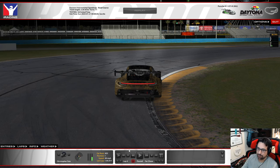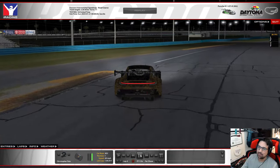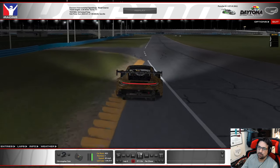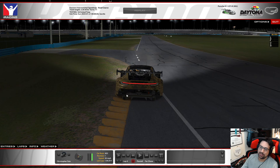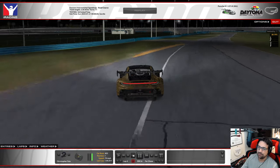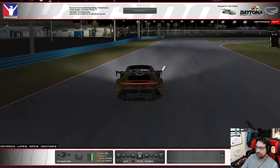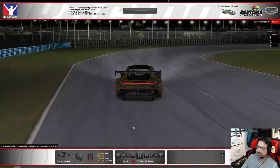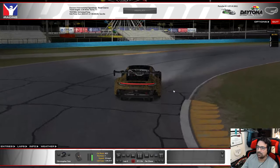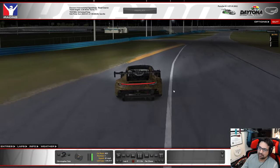In second gear I'm lower in the rev range, so I can use more of the throttle pedal as an accelerator without being super precise with my movements. I can get to full throttle sooner and accelerate out. On the way out I'm opening my hands the whole way, using the access road on the left as additional runoff to get to full throttle without triggering traction control. If you consistently end up with two left tires on that curbing, you know you've got a good run out.